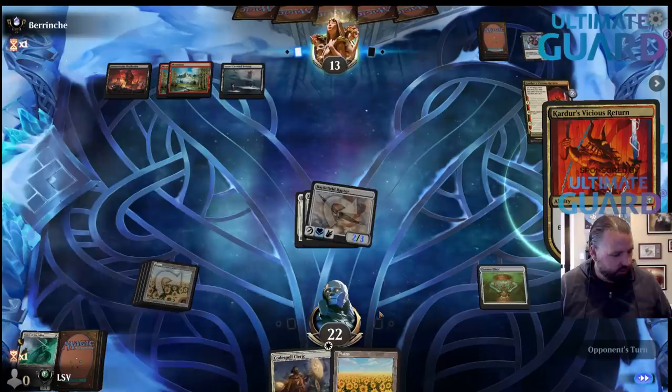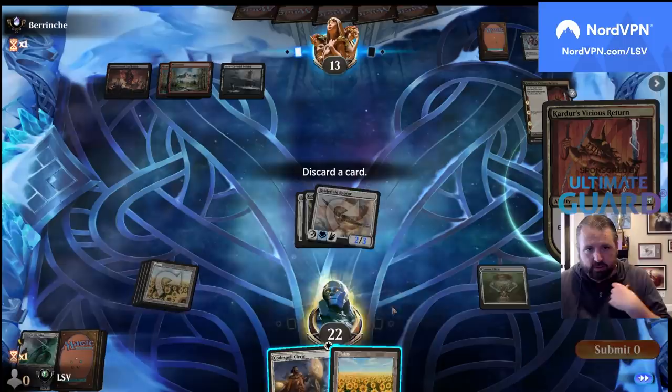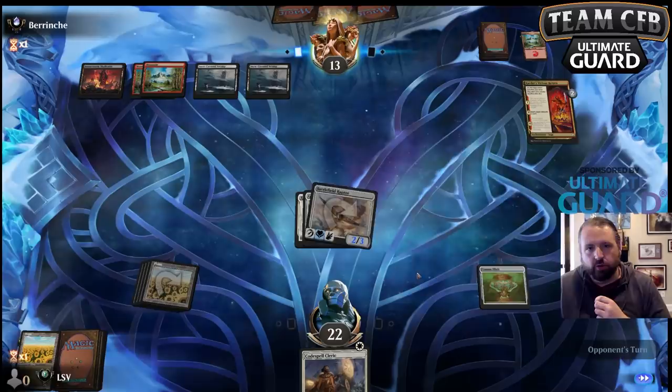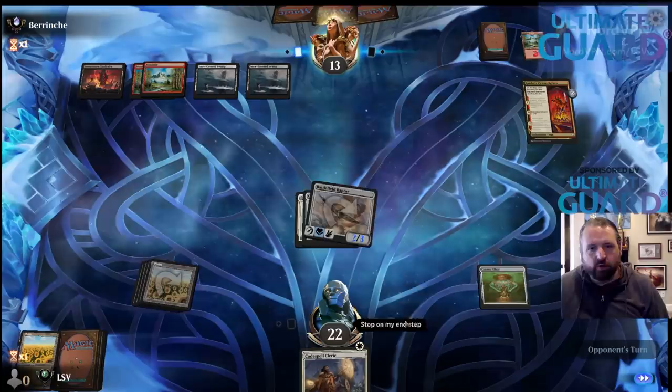Just discard my Plains. I didn't want to drop below 22 life — I would have probably blocked if they attacked, so I'd rather just attack. Even one removal spell doesn't get me stuck at 20 here.